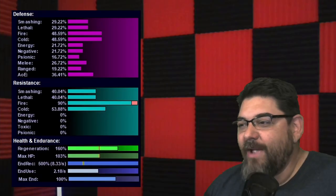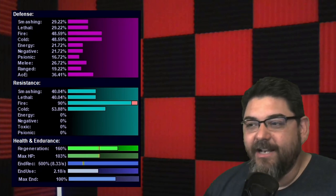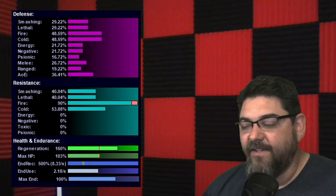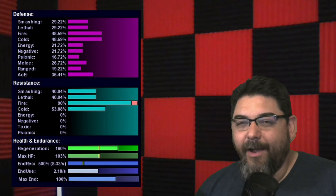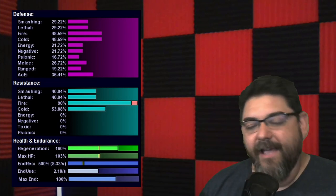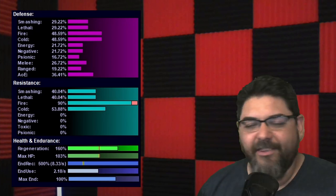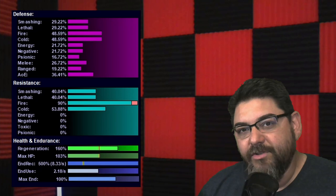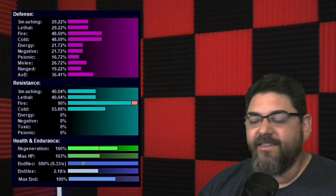As you can see, I do have my fire defense over 45%, and that's what you want. Granted, I do have stealth on, so once you start getting attacked that stealth will drop a little bit, but it's still going to stay at about 45% defense. Your fire resistance is at 90% — you are going to be over cap by one for a 4% recovery boost that usually comes from all of the winter sets as well as the purple sets.